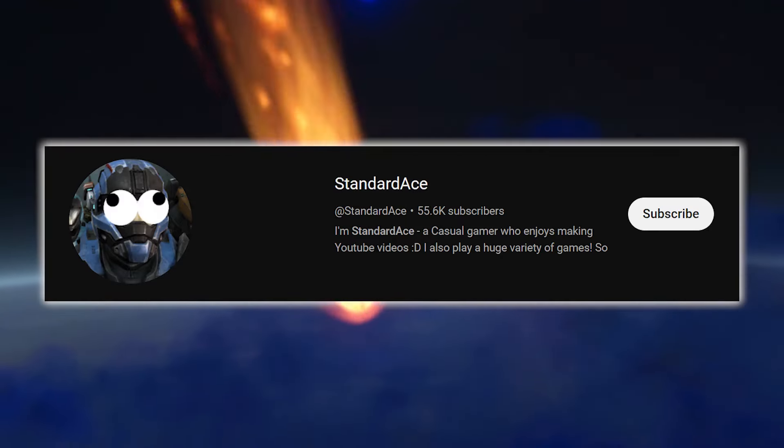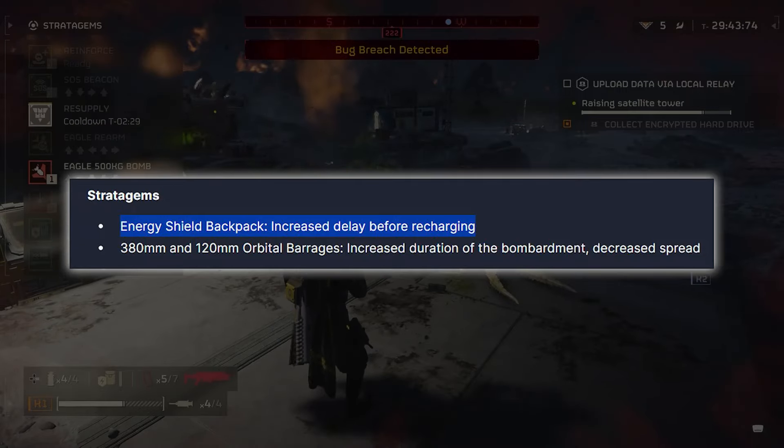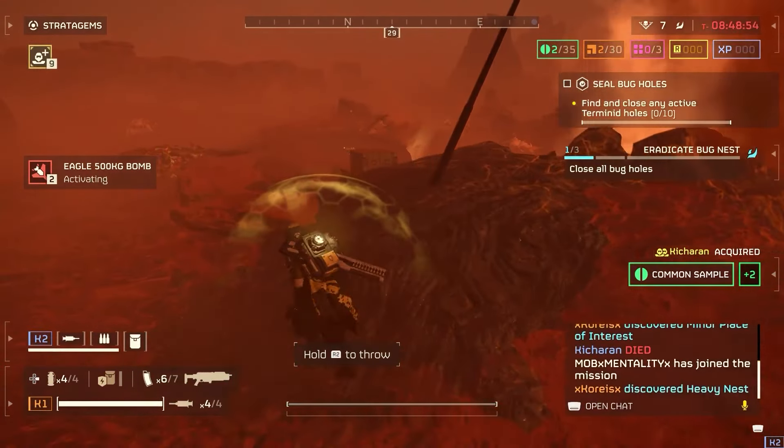Shout out to Standard Ace over on YouTube for this incredible find. Experienced Helldivers will know that the shield backpack is one of the best items in the game, even with its unfortunate recent recharge nerf. It has the ability to absorb damage so that you don't have to, and as long as it's up, it can take any hit on your behalf.